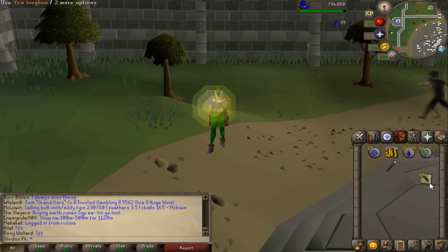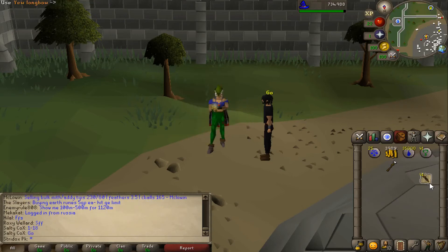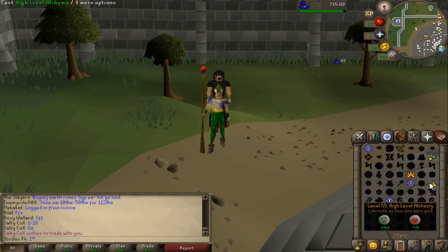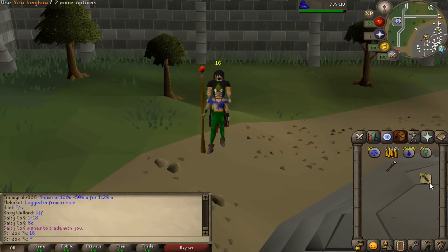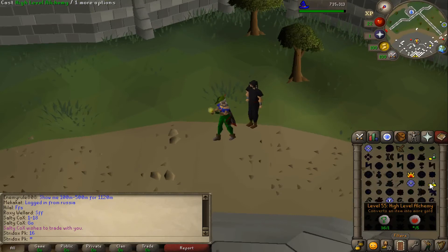At this moment, this guy walks up right here. You can see he's randomly walked up without me even knowing him. He said '1 to 18, go' and I'm like, wait, what is happening? He trades me and I say 16, and then all of a sudden — I'm still alching, I'll never stop alching — he literally says 'Jackpot.'